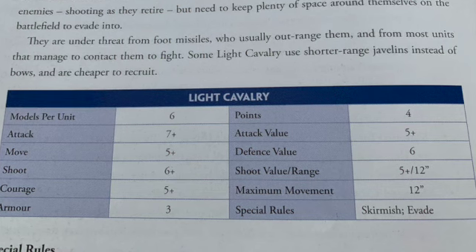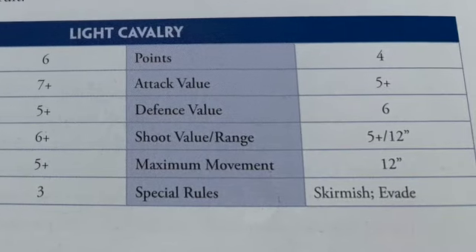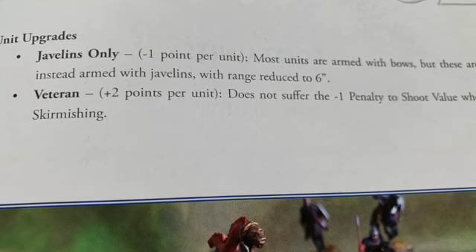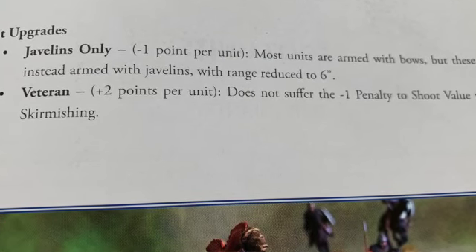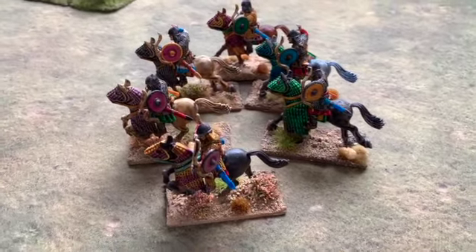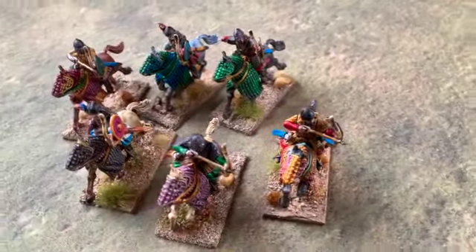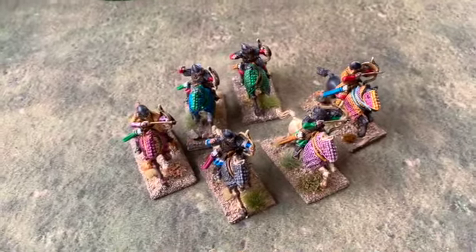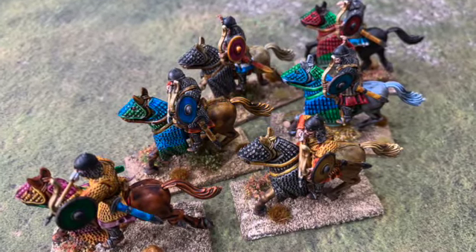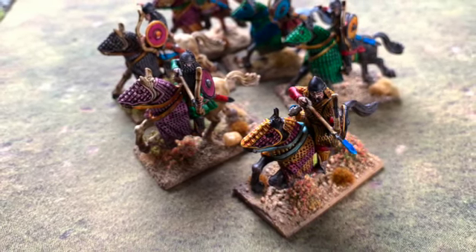Light cavalry have 12-inch movement so they can move around the battlefield quickly. They share the Skirmish and Evade rules with foot skirmishers. You can also make them Veteran for two extra points, making them a six-point unit — quite expensive. Think Mongols or Huns. Veterans do not suffer the minus one penalty to shoot when skirmishing, so they can still hit on fives and sixes while doing a skirmish move. A friend of mine used two veteran light cavalry units and devastated a Norman army with them — very effective, though expensive.